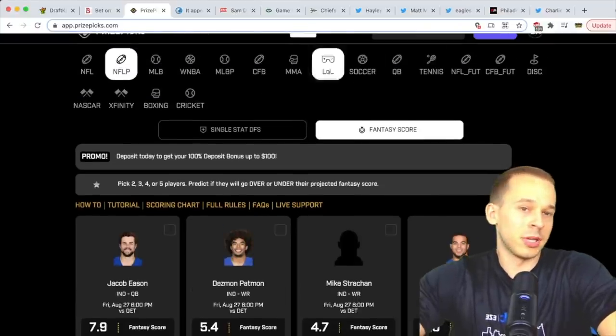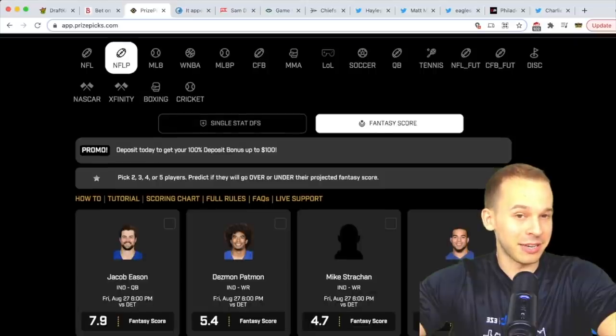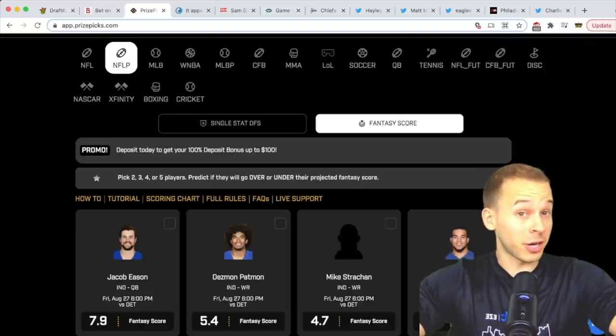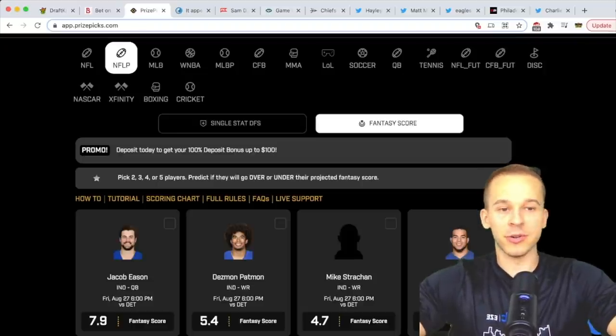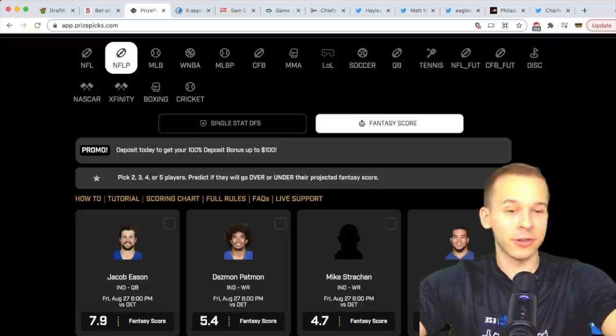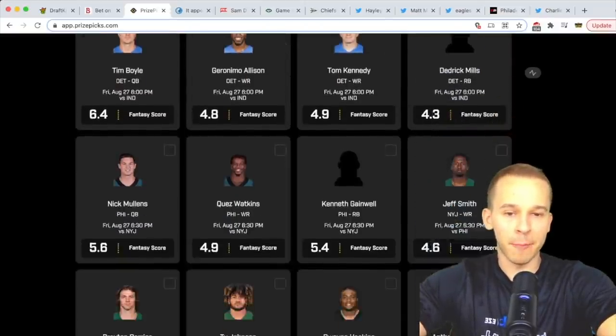They have every single sport you can think of. If you want to try it out, sign up using the code DKDFS — all one word, link down below. You deposit $100 and get a 100% match up to $100. So if you deposit $50 you get a free $50, and if you deposit $100 using my code you get a free $100.